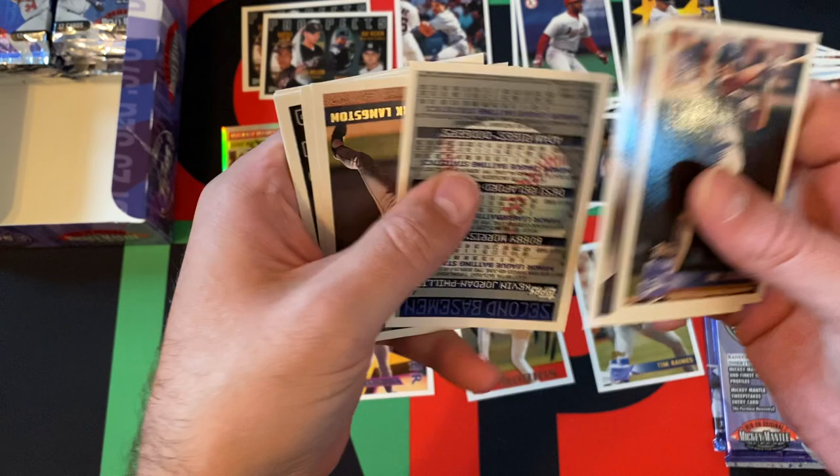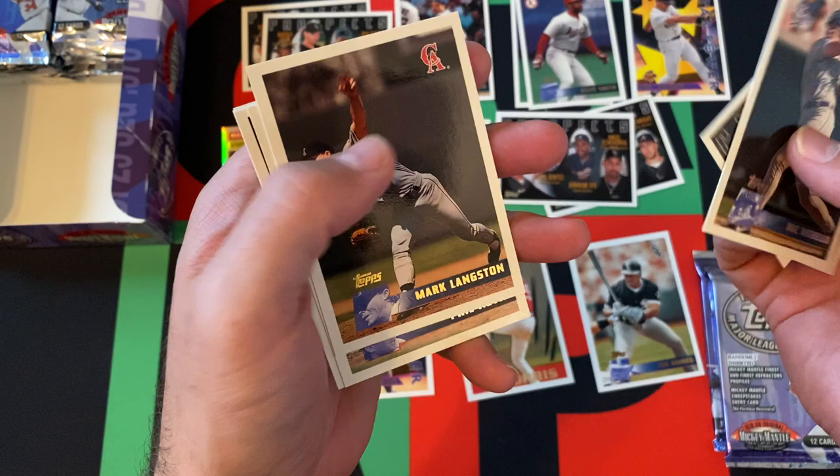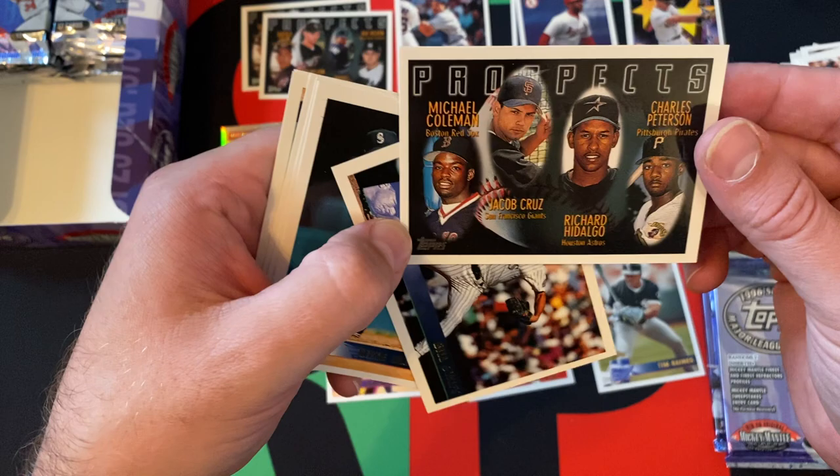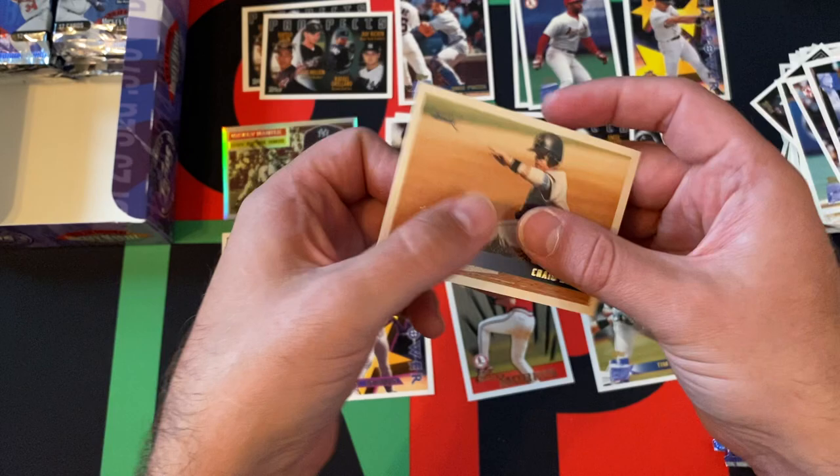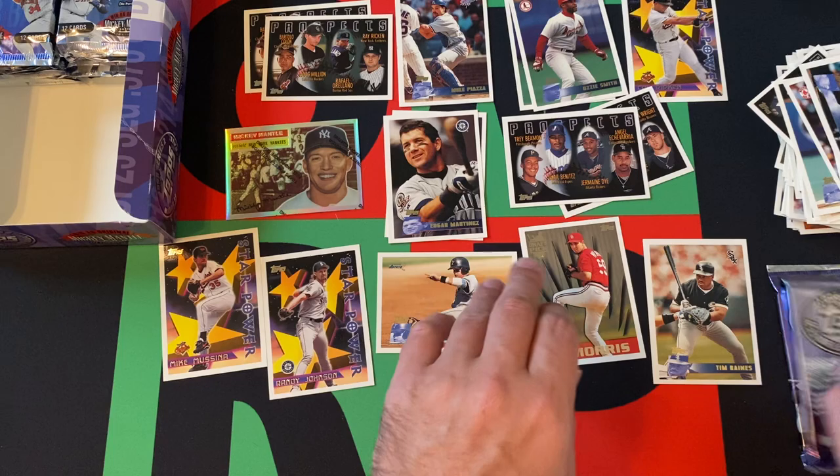We got Joe Vitiello, Kevin Appier. Prospect cards of those guys. Mark Langston. Phil Nevin now appearing — prospect card of those guys. Bill Swift, Mike Blowers, Herb Perry, Rick Aguilera, Mickey Morandini, and Craig Biggio — Hall of Famer right there.